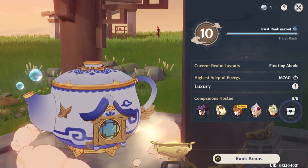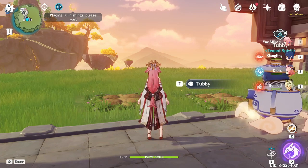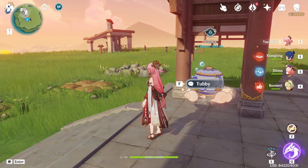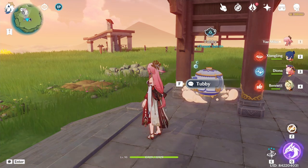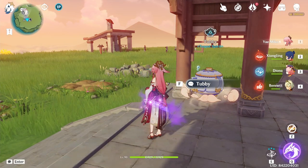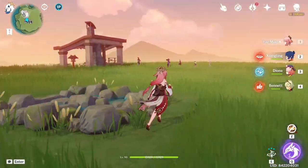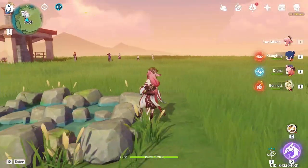Alternatively, if you want primogems right away without focusing on trust rank first, look up which character sets you want, search on Google for the set, go to Tubby and buy the set blueprint, then build all the required furnishings — done. You also get 20 Hero's Wit and fragile resin every week from the realm depot, which is very beneficial end-game. If you're a new player, start building your serenity pot now — you'll be happy with the results. Let me know in the comments if I missed anything!